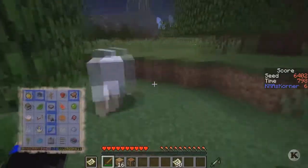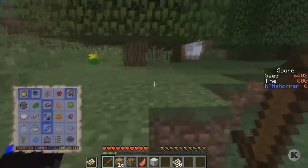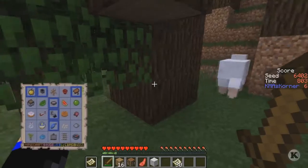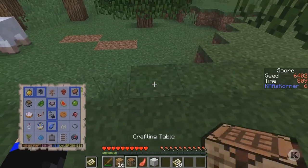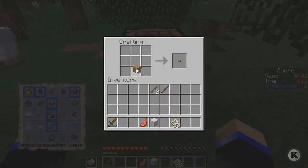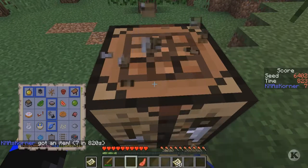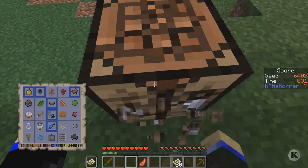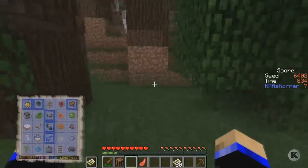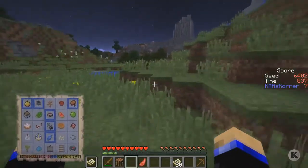We need a couple of iron. That's one more — that's all we need. I think this is how you do it. Yes — we need the two iron, and that's it. We might as well make a pickaxe. Come with me, Mr. Workbench. I think I spend most of my time just beating up workbenches. Let's look for a cave.